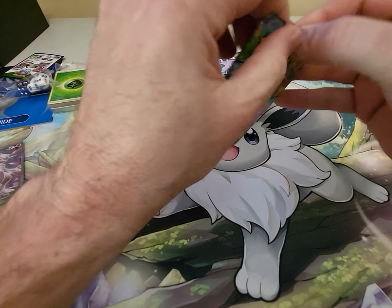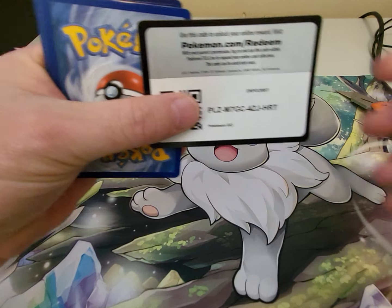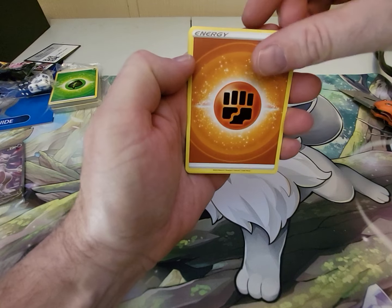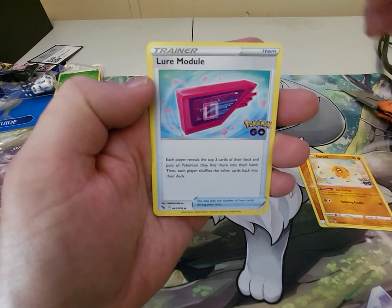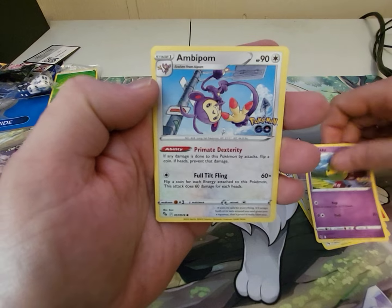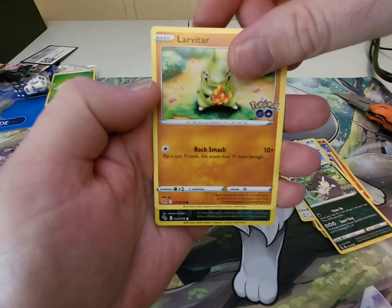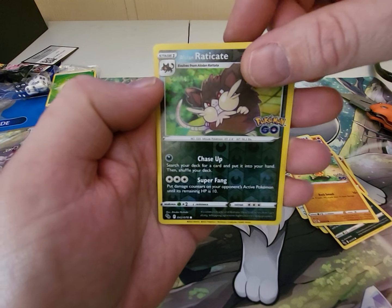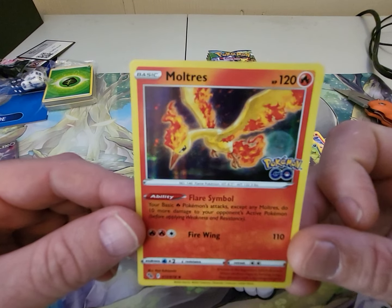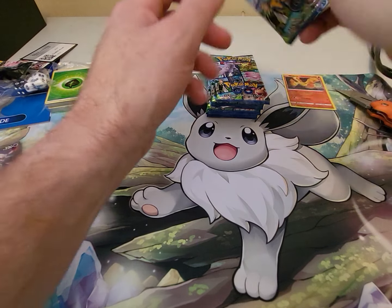Opening the first pack here. I've got a code card if anybody wants it. Let's go from the back. Wish me luck. We've got an Energy, Slowbro, Lure Module, Charmeleon, Eevee, a Noctowl, A-Palm, a Raticate — Alolan — a Larvitar, a Raticate. And coming up on the rare — looks like a Hollow Rare Moltres. Not a bad card. Nothing major out of the first pack.